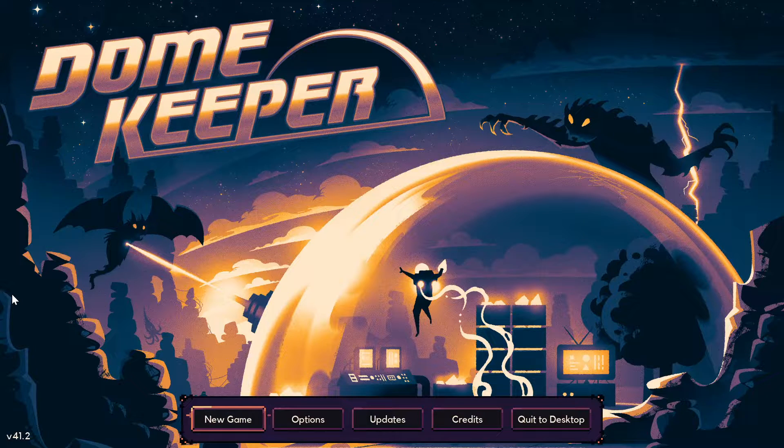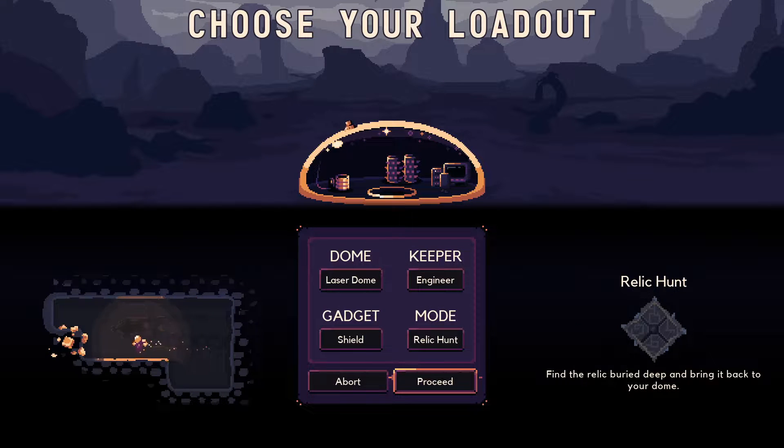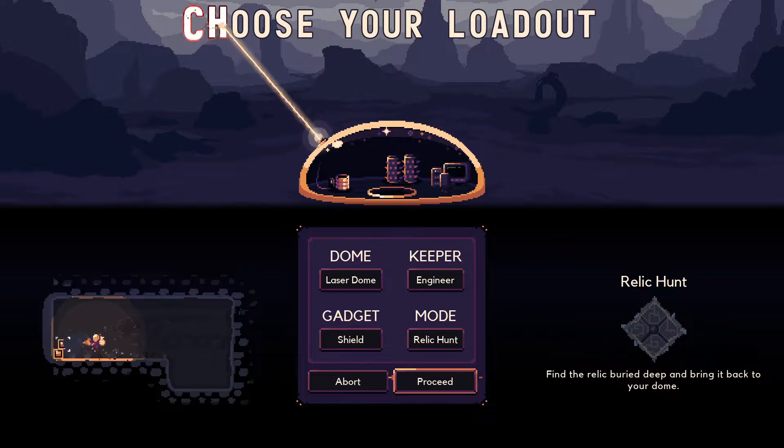Hello everyone, welcome back to Domekeeper. Last episode we tried a hard difficulty game on the small map and we didn't win because I did something I knew was sort of irresponsible — I dug out the relic and tried to race with the enemies killing me instead of just going up to defend one more time and then digging it out. So I could have won that one.